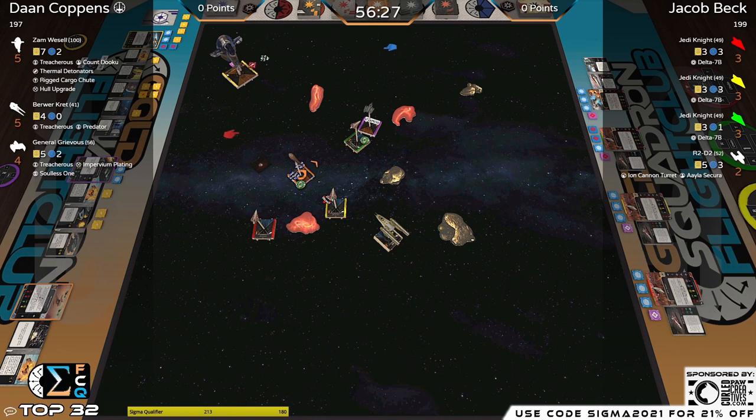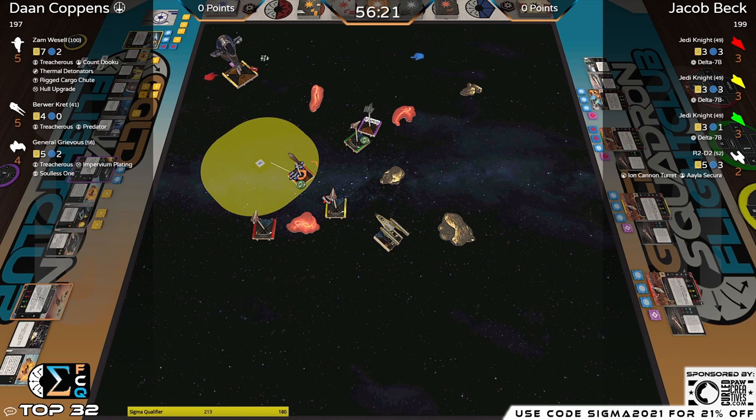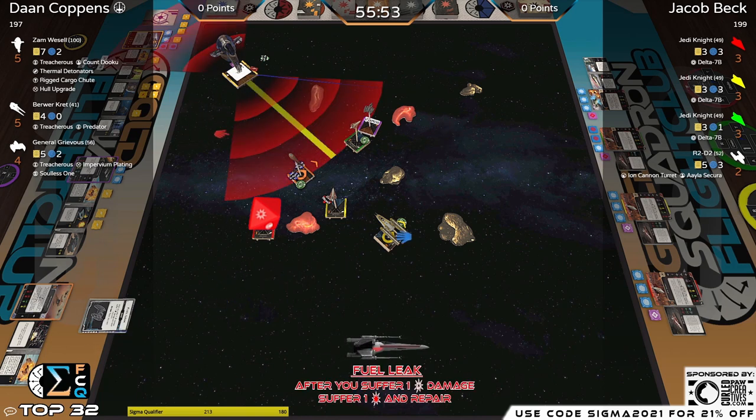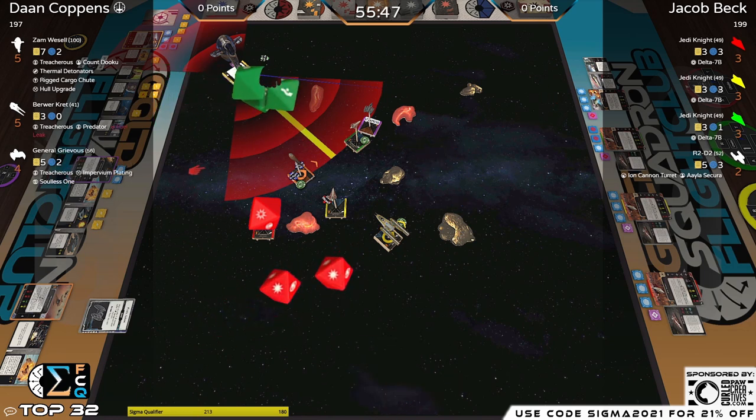I think we lose Brewer this turn. What happens with Thermal Detonators: you roll a die — blank is nothing, eyeball is stress, hits are hits, and crits are face-up damage cards. There it is — a Fuel Leak. If he suffers another crit at some point, that gives him additional damage.